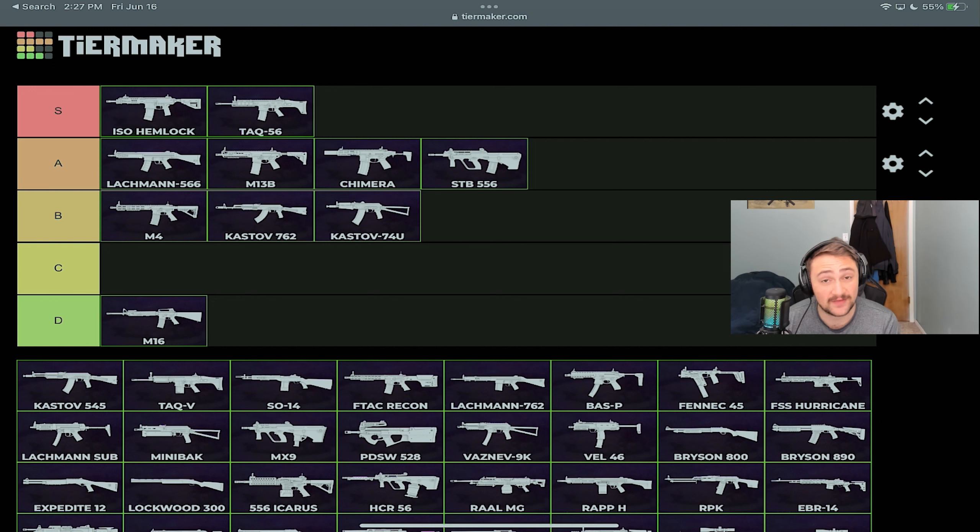The Kastov 545 is essentially the cousin of the Kastov 762 — a worse version of that gun. The iron sights are very similar between the two, but the 545 has worse damage output and mediocre range, making it more of a general medium-range AR. Nobody uses it, it's one of the worst ground loot weapons you can pick up. It's better than the M16 since it's automatic, so it goes into C tier.